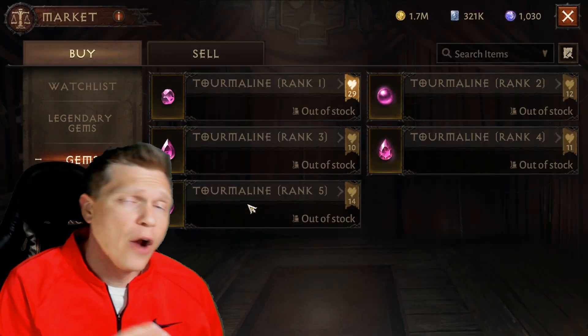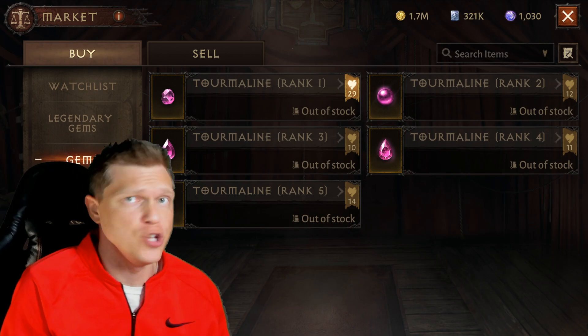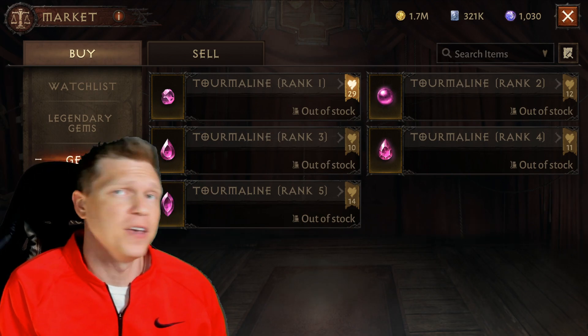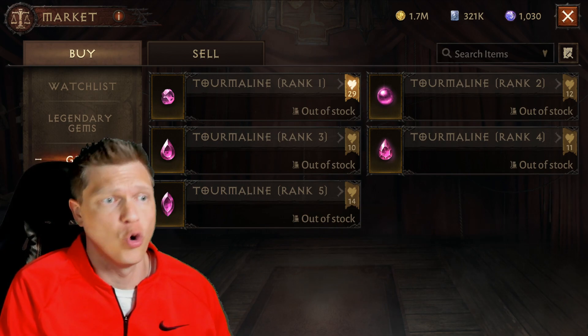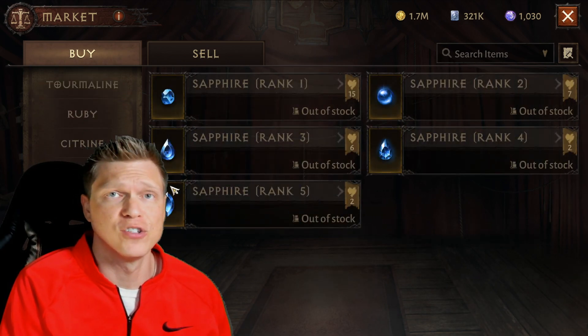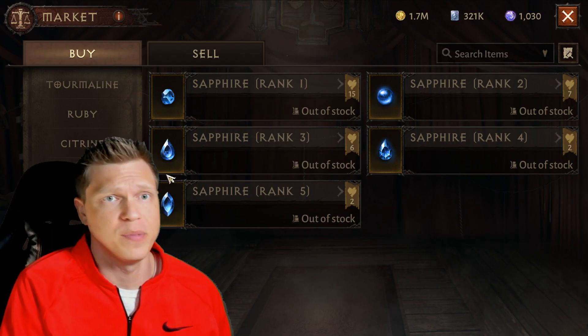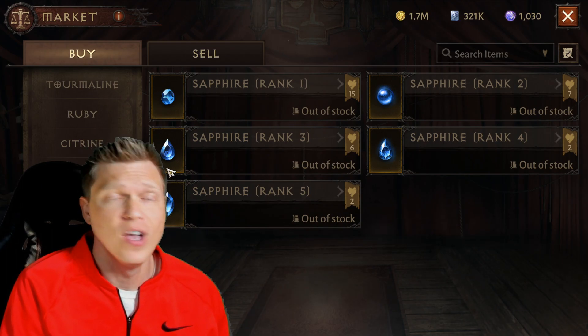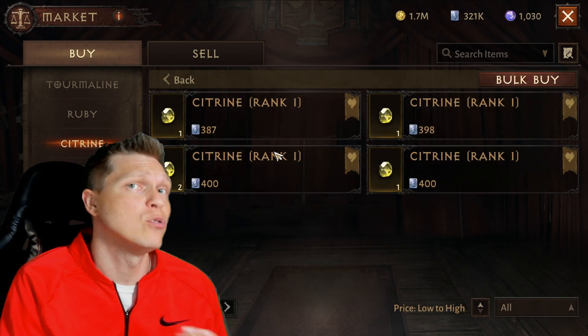XP, legendary grinding, and acquiring these gems is going to be extremely important because eventually your server may end up at a spot like mine where the damage-dealing gems like tourmalines and sapphires are going to be instantly sold out. That's what all the high spenders are going to want to be acquiring as fast as they can to max out the damage of their character.